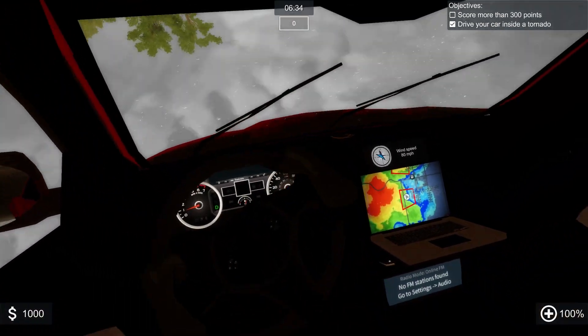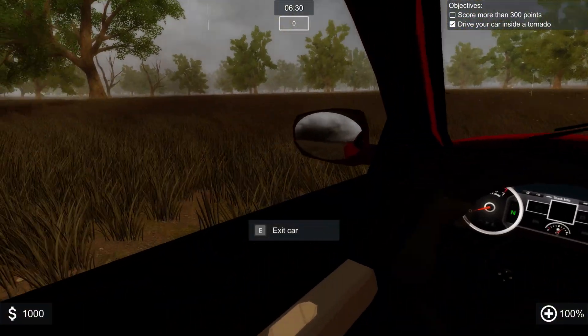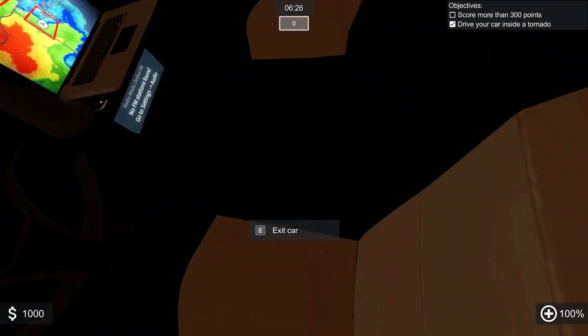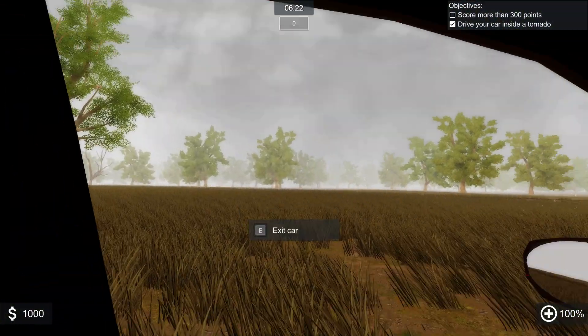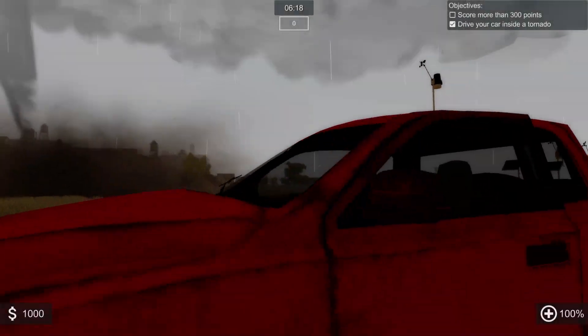Okay, so we drove into a tornado. We are currently in the tornado - we got picked up by said tornado and put back down. We are nice and safe... we're getting picked up again, I spoke too soon. Oh god, this is so disorienting. All right, where is the tornado? I think we're okay.